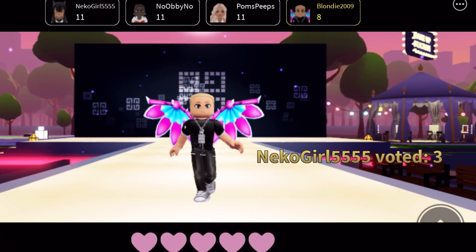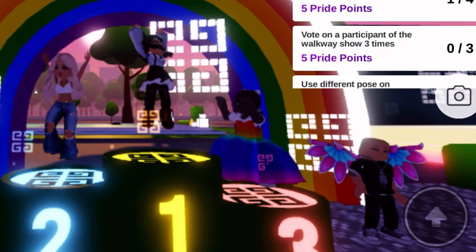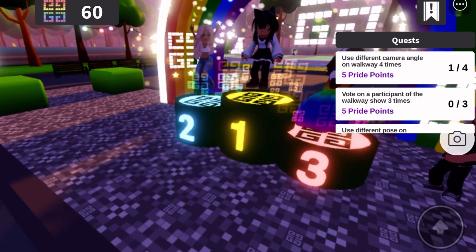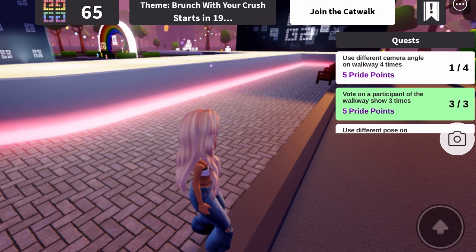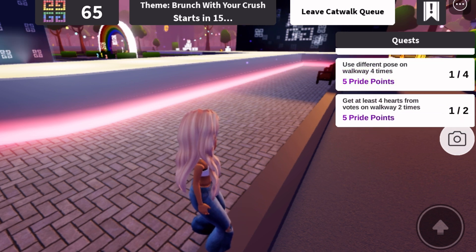Once the competition is over it will rate you from one to three, shows your little dance, and then gives you the points you've earned during that run. You can continue doing more - joining the catwalk gives me my points. I voted on the runway participants three times and now it's going to give me my points. I can continue changing my poses and getting hearts from people to get more points - I've gotten one out of two for the bottom one and one out of four for the other.